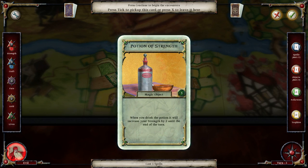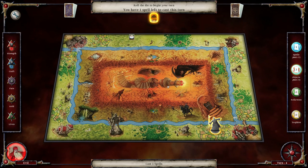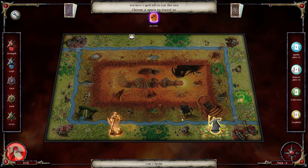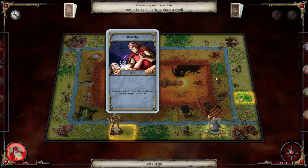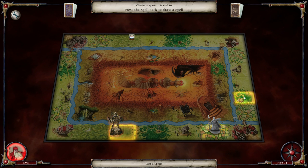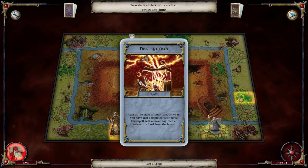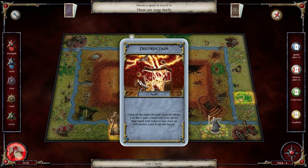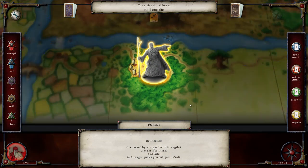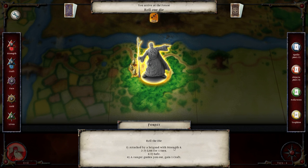Especially since we are down a life, but we're not down too much. So let's just go here and draw a thing - of course we get the potion of strength; we knew that was the next thing to come up, increasing our strength as necessary. We've cast a fair number of spells so far, and in fact we should cast this healing. And we get another spell - Destruction! The spell will remove any face-up adventure card from the board.